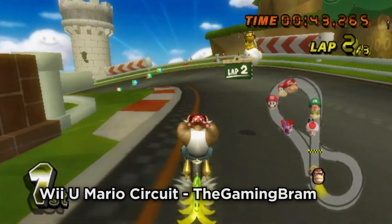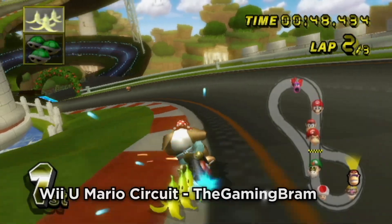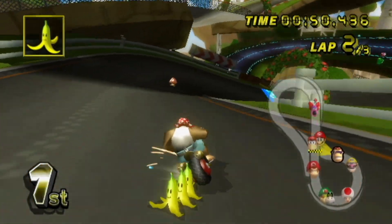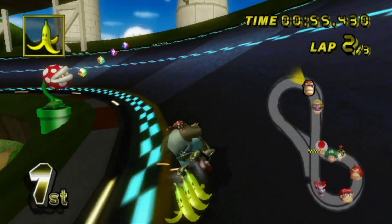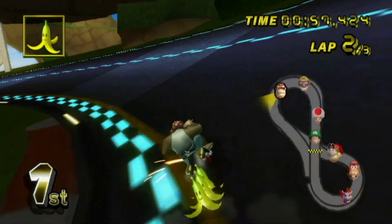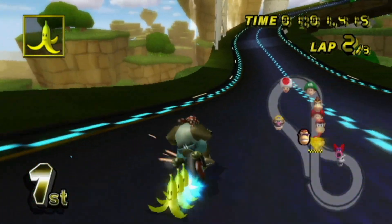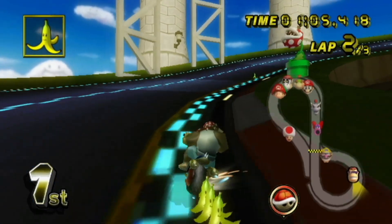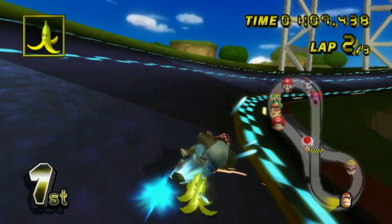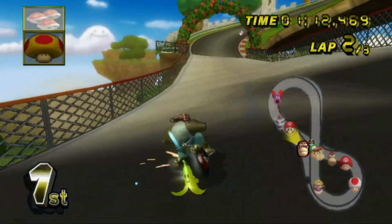Wii U Mario Circuit by The Gaming Bram. I knew Bram was making every Mario Kart 8 track for the Wii, but I still couldn't have expected this track to be remade — I mean, half the track is supposed to be upside down. How did he do it? He simply made the track into two layers with the bottom layer having that anti-gravity texture and being in heavy shadow. It works great on the Wii and has at least some semblance to the original. This remake thoroughly impressed me. If you wanted this track in Mario Kart Wii, I will need you to explain yourself and where your priorities lie — but this is a somehow quality version for you.